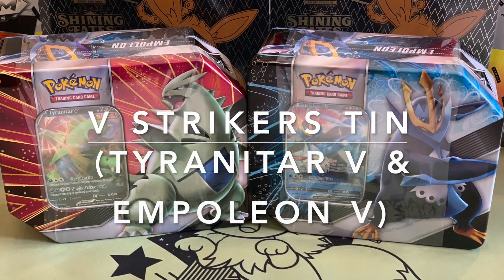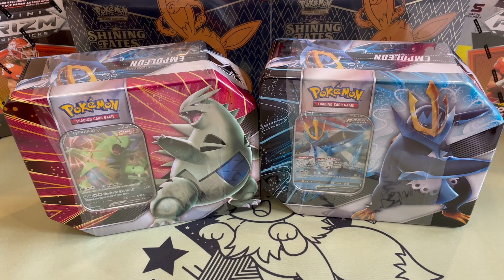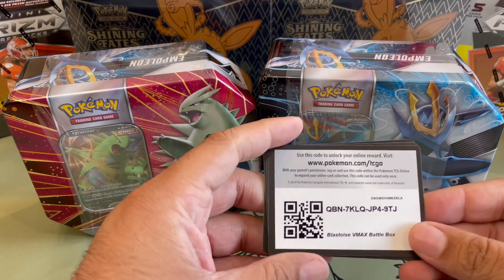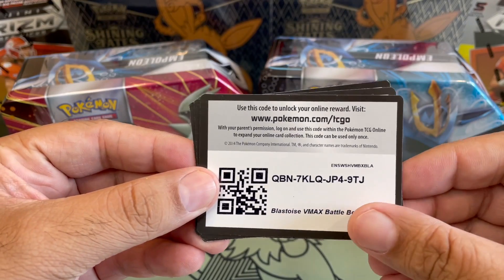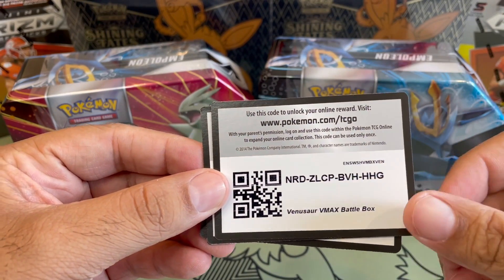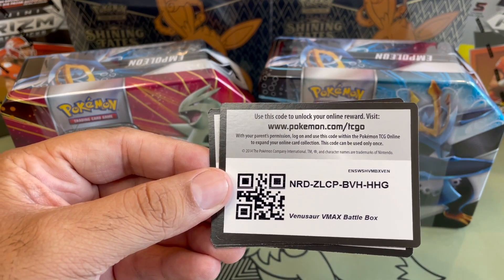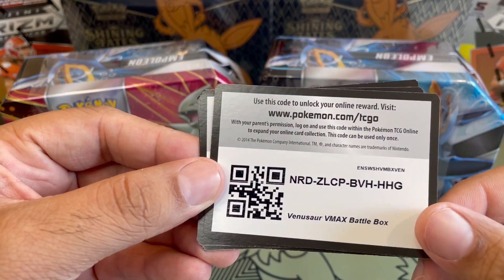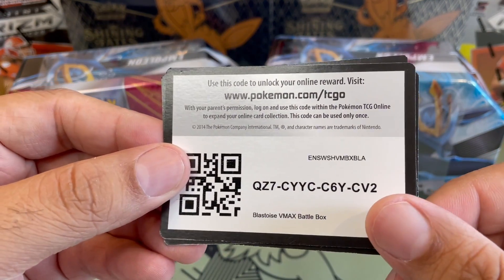Hello guys, today we will be looking at the Stryker tins for Tyranitar and Empoleon. Before we get into these tins, let's start with our giveaway for the Blastoise VMAX Battle Box digital code. I know some of you guys requested the VMAX Battle Box digital cards for Blastoise, and I thought why not share these with the viewers.